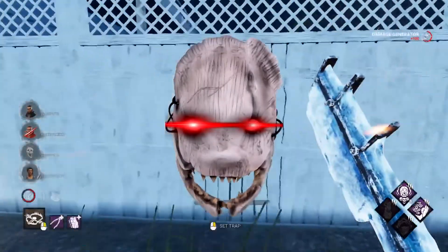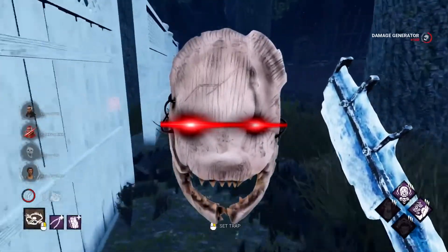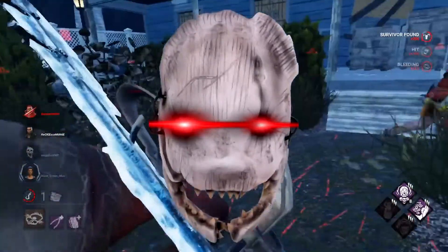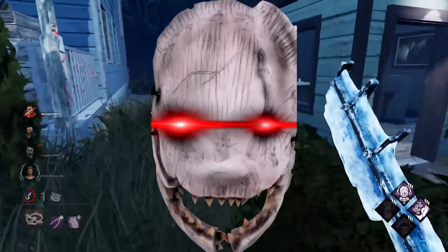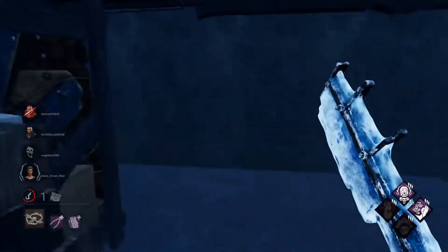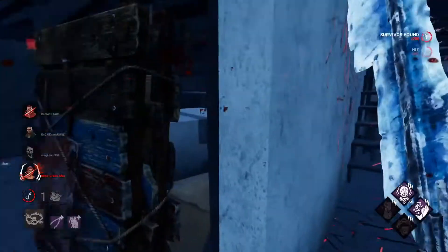Now for the build which should not be named — the Forbidden Trapper Technique. Passed down through history, this build is really evil. That build is the Basement Trapper.